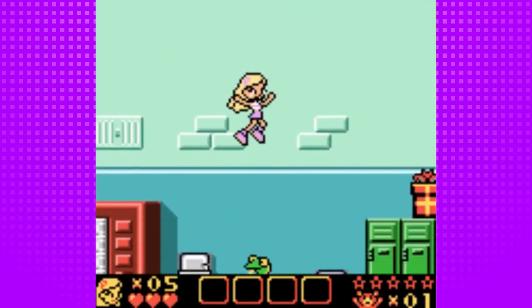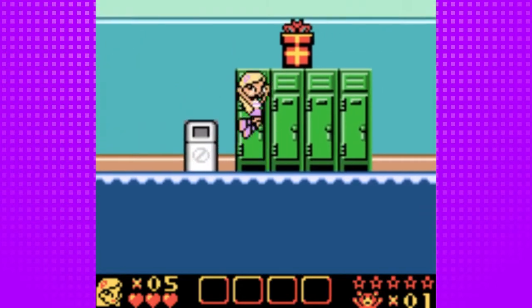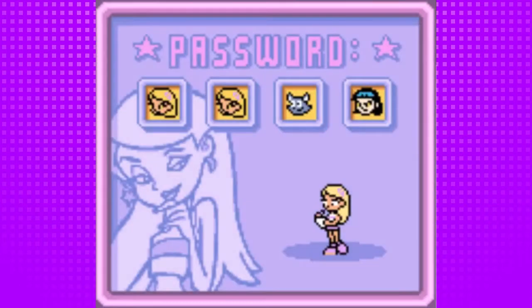Just with the last enemy here, you can tell how many enemies or animals you have to rescue by that little counter down there at the bottom right. Presents will also give you different things — and there we got a heart. Also this game works on a password system, so just remember the passwords if you want to get back to a certain level.